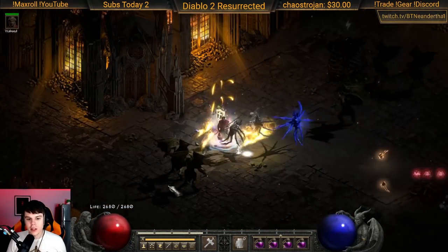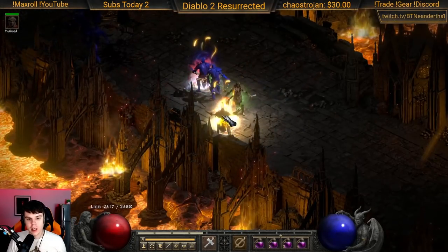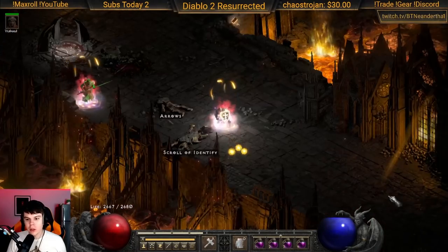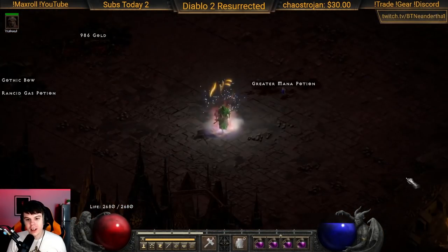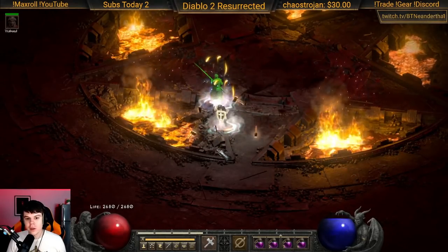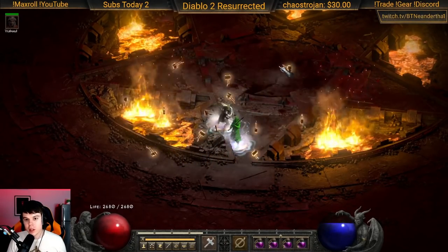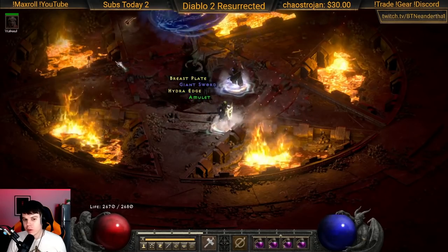I always hold Shift and just spam left-click whenever I need to attack, then teleport and swap to Concentration to get that extra damage. For optimal Diablo kills, there's a specific spot where your hammers have a certain duration and distance — Diablo spawns right in there. As long as nobody is in the middle, you can pre-hammer and teleport right on top of him to melt him instantly.